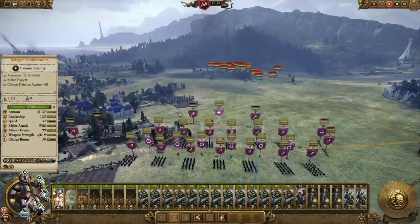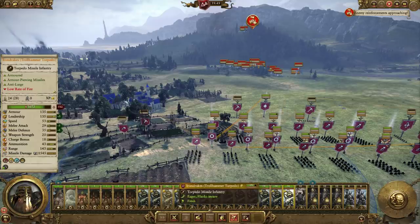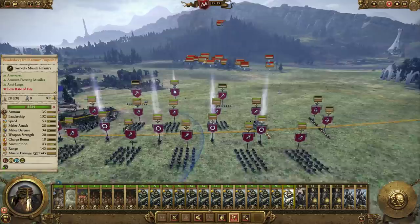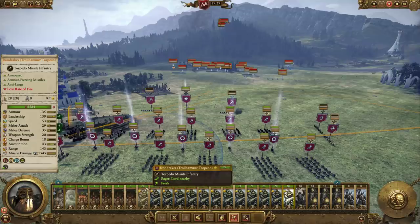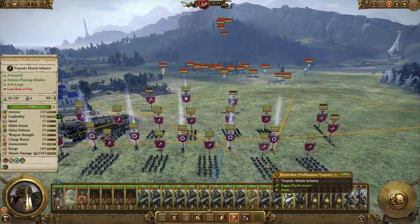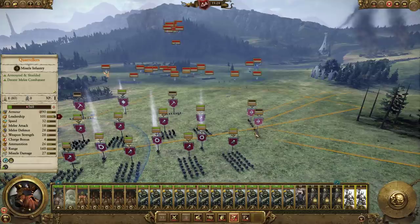Maybe put the flanking units at the flanks because the cavalry is probably going to be the biggest concern — they're going to come in quickly. Belagar, you can stay up front. This is actually my first time using Trollhammer Torpedoes. They've got low range, but with this many Master Engineers, 143 range is really good and they've got 43 ammo. We'll see how much ammo they use. If it can take out two armies without much damage and only use up two-thirds of its ammo, I'd be pretty happy. The enemy have got some artillery as well — cannons would wreck Iron Drakes really quickly.